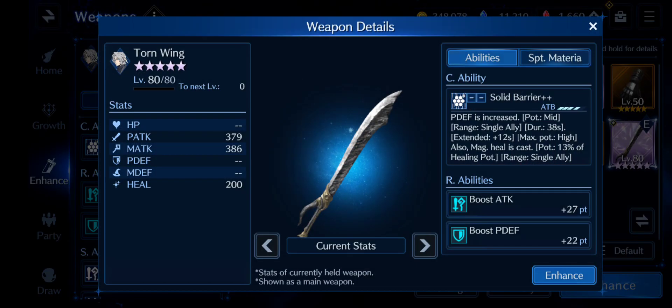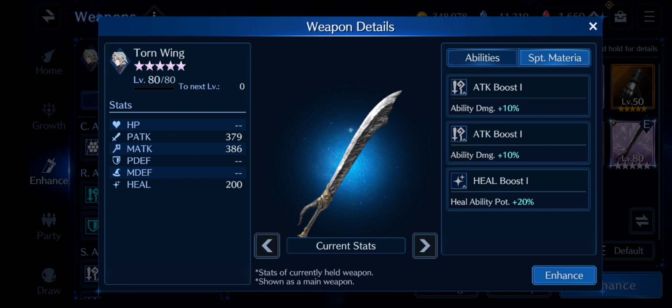The last two are obviously the Sephiroth weapons — Torn Wing. Not only do you get the physical defense boost you want, but you also get the attack boost you need for offense. Having these weapons on my character allowed me to actually get Iron Giant down to red. If you main-hand them, you get Solid Barrier, which increases physical defense even more at mid potency. The support material is also really good — you get Heal Ability Potential plus 20%, which is great.